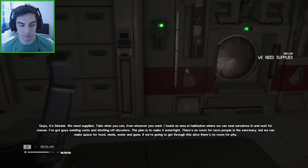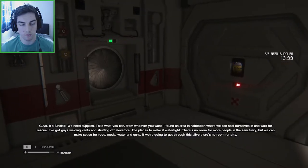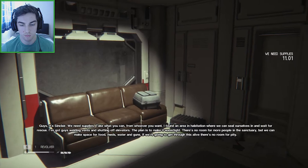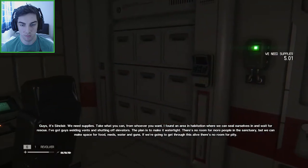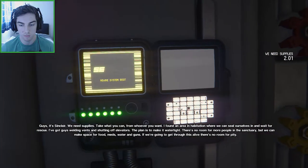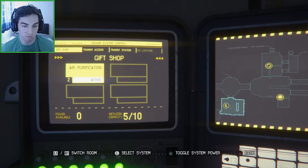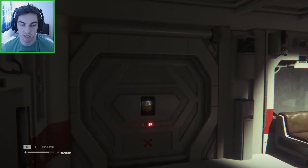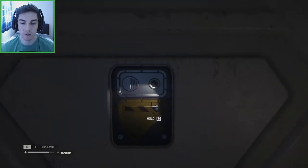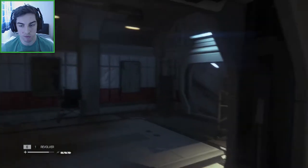Let's listen to this tape. Here we are, it's Sinclair: 'We need supplies. Take what you can from whoever you want. I've found an area in habitation where we can seal ourselves in and wait for rescue. I've got guys welding vents shut and shutting off elevators. Plan is to make it watertight. There's no room for more people in the sanctuary. Or we can make space for their food, beds, water and guns. If we're going to get everyone through this alive, there's no room for pity.' Air purification — leave it on, I guess. There's no reason to turn it off. I don't actually know what that means — purification — so there is oxygen instead of none, or what? We're never really going to want to turn it off.